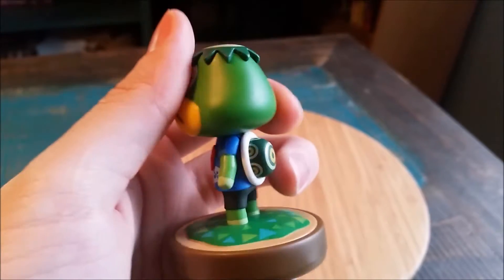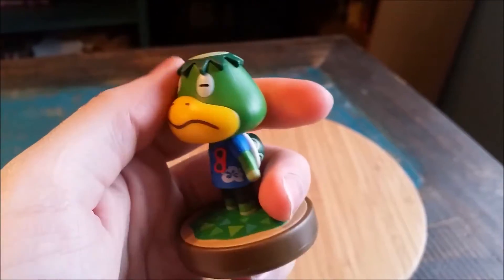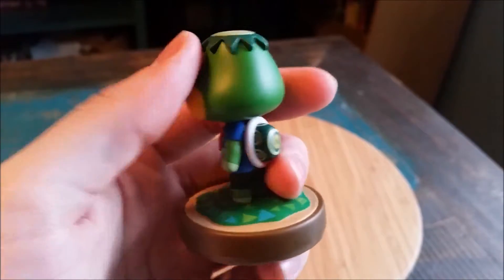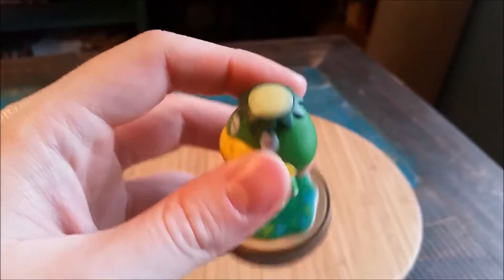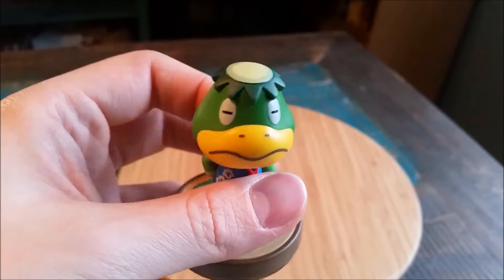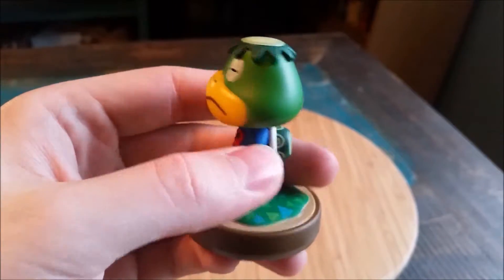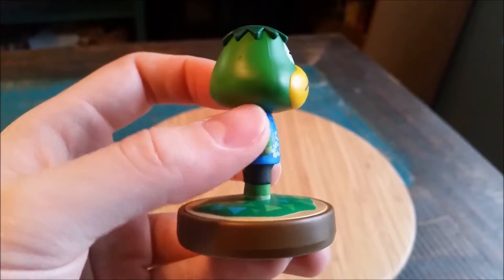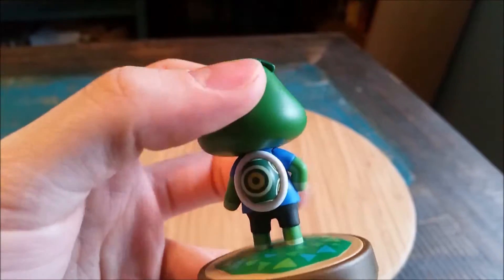So, a fun little turtle buddy right there. As you can see, he's got his little beak, he's got his little shell, his balding head, his little eyes. Seeing bright green, it's easy to get him confused — is he a turtle? Is he a frog? Unless you know, you don't.